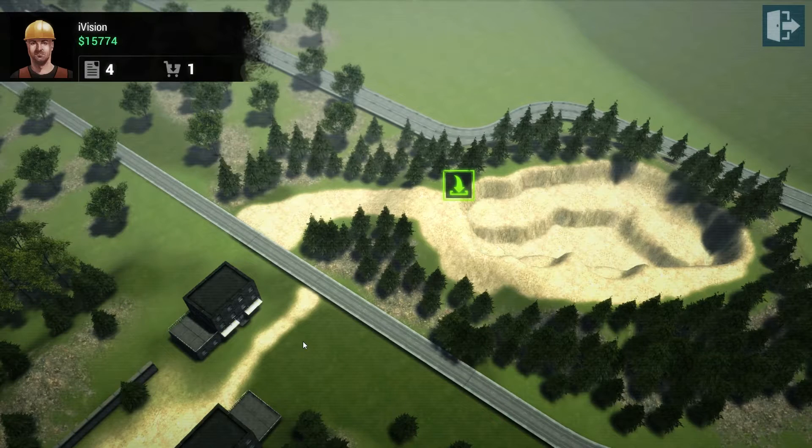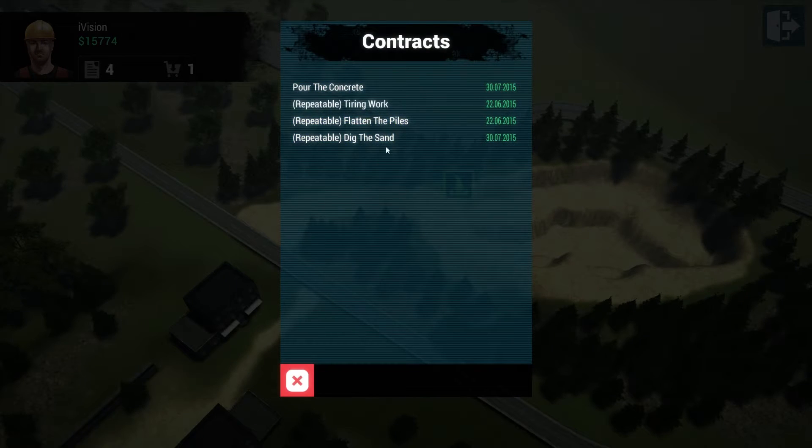Hello everybody and welcome back to our Construction Machine Simulator campaign let's play. I think we are here with episode number eight. We're going to continue right where we left off last episode, where we were able to purchase the cement truck, except we don't have enough funds for it. So we're going to go ahead and do some repeatable work. I already did one of the workloads — the dig the sand — so you don't have to sit through it twice.